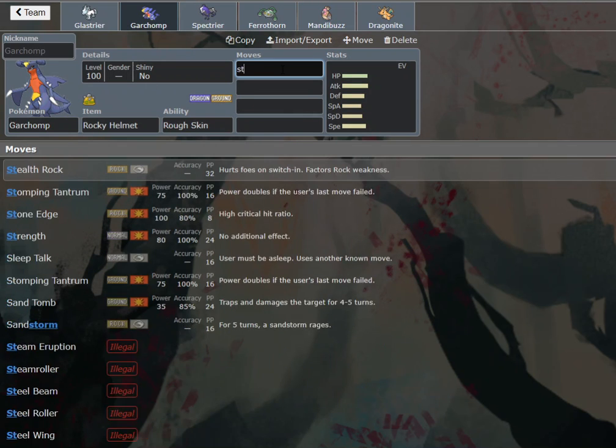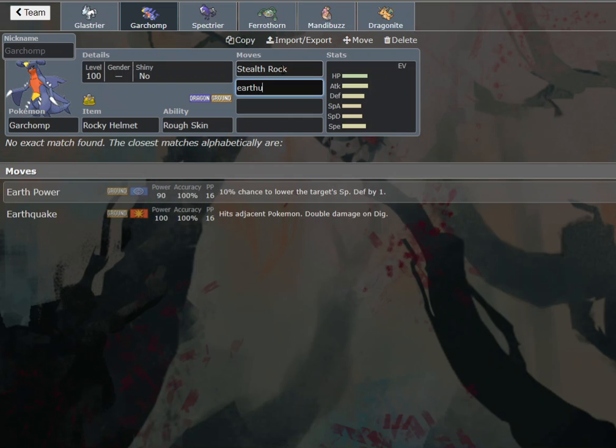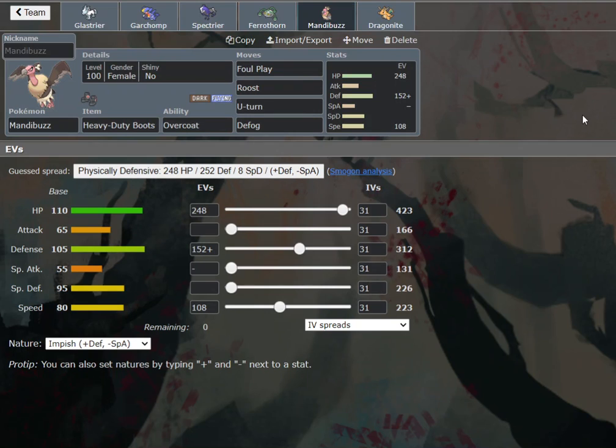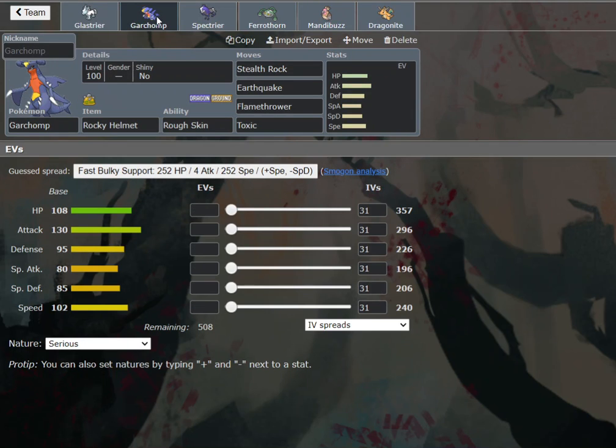We're going to make Garchomp: Stealth Rock, Earthquake, Flamethrower, Toxic. I don't think we need Dragon Tail on this — phasing isn't necessary here. We are a little bit weak to Pheromosa. I kind of want to consider Extreme Speed on Dragonite, but Spectrier is a fine safety net against it. And with Foul Play Mandibuzz, it actually does a lot to Pheromosa, especially physical variants and mixed variants. We can punish U-Turn and Close Combat a lot with Garchomp. And if it goes Triple Axel, it basically just trades with Garchomp.